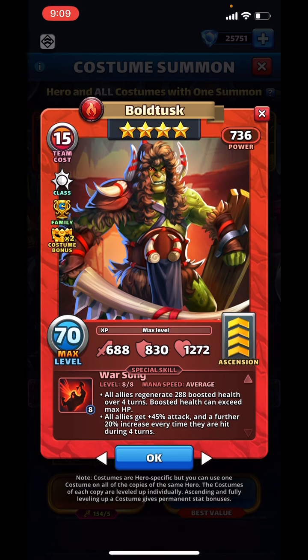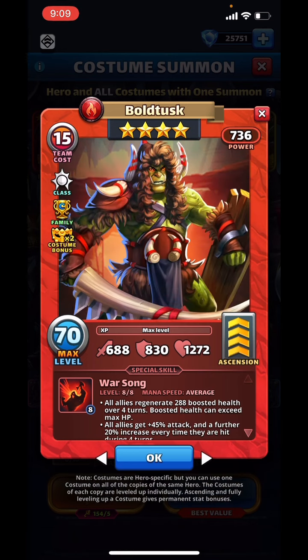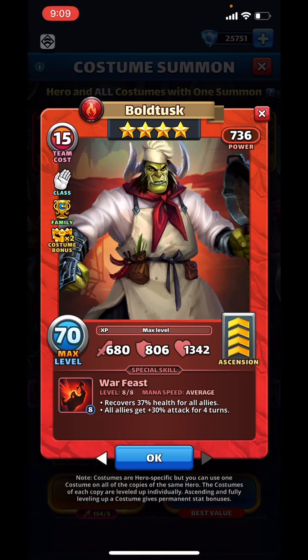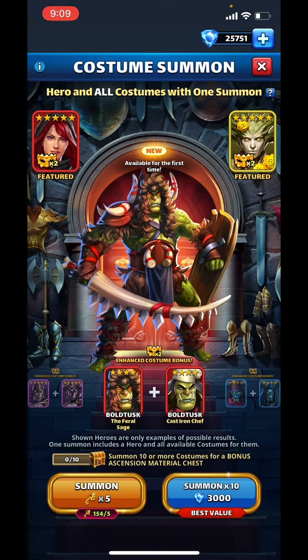Bold Tusk regenerates 288, boosts for 4 turns, and gives 45% and 20% increase. This is like a rage ability. The health regeneration is not that high — 288 over 4 turns is not a lot on an average hero. I like the first costume; the original costume can revive with a superior revive, so it's pretty good, and the monk class first costume is pretty good too. But this one, I don't know — I have mixed feelings about it.